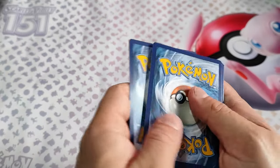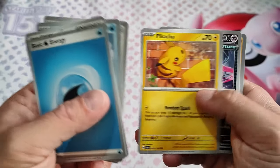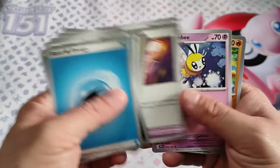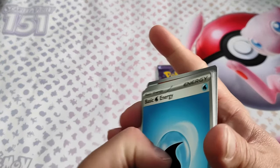Last two packs — let's go! Ghastly, Fineasaur, Pikachu, Iron Valiant, Rescue Board, Victini, Scyther, and nothing notable.